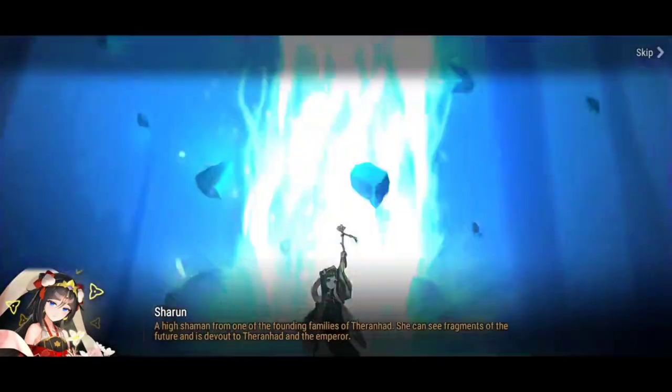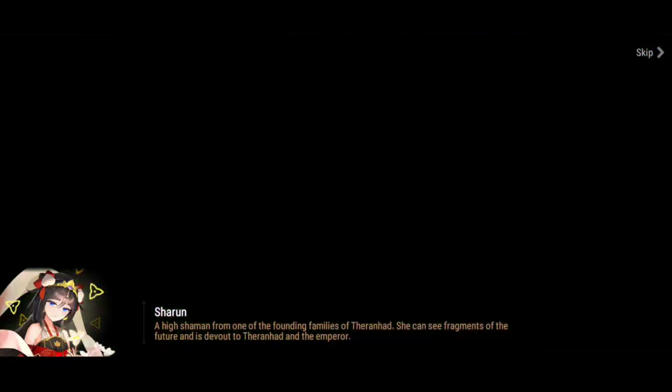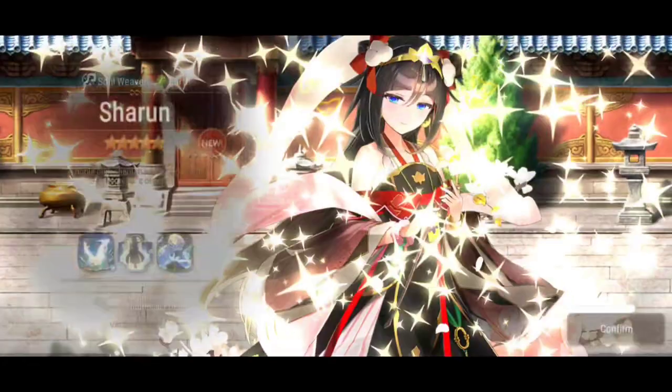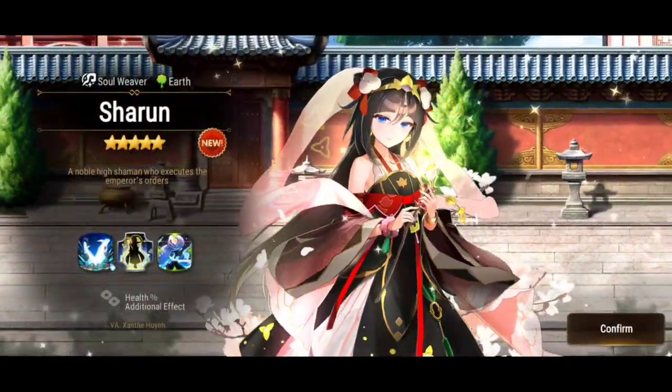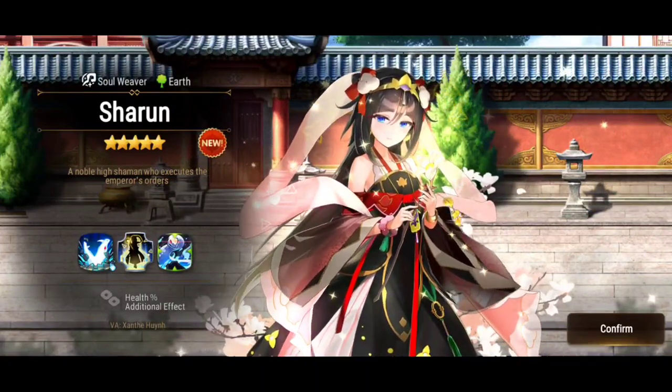What's up guys, this is Ashenlox. It's time to summon for Sheroon on account number 2. I already have the showcase of Sylvan Sage Vivian, so go check it out if you still haven't. Let's start the summoning session and let's see if I get her artifact.